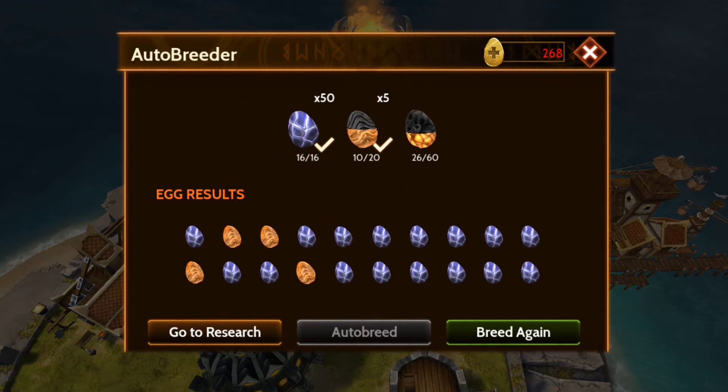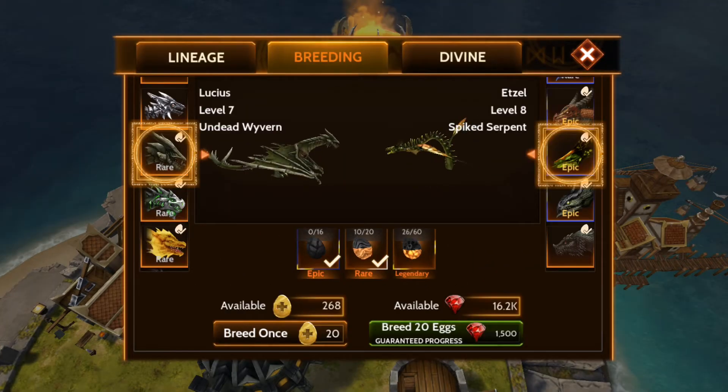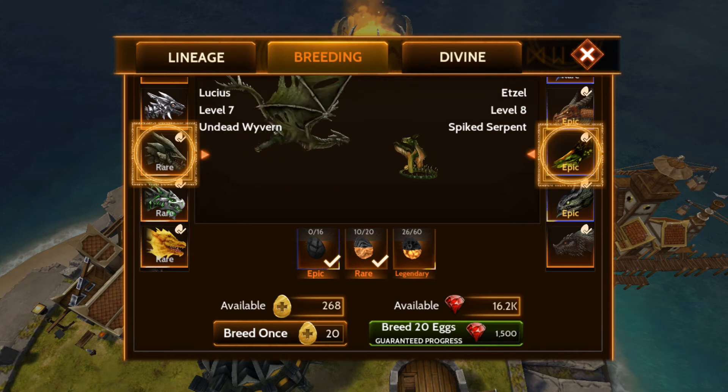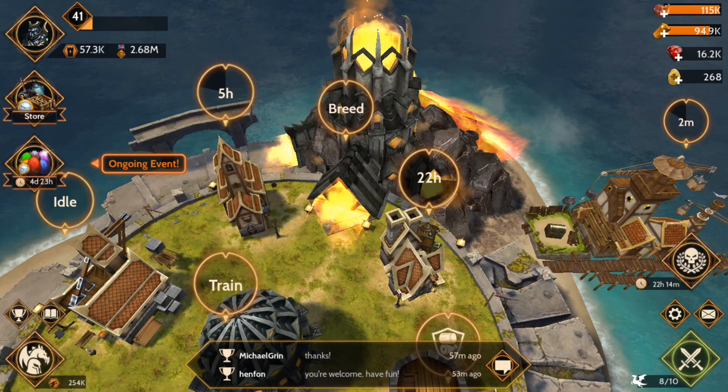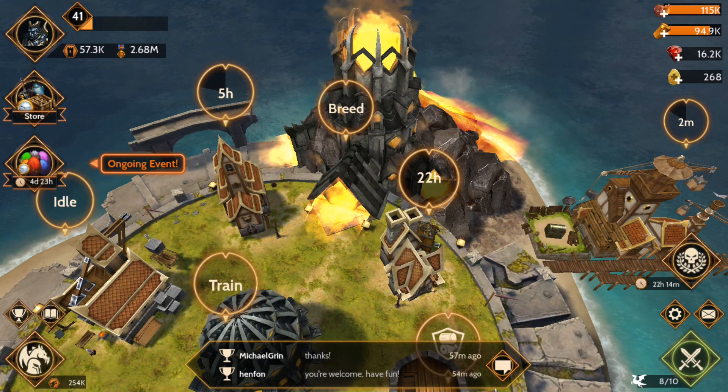Holy crap, that is an insane amount of egg tokens to not even make it halfway through, and I already had a couple of fragments. That feels a little bit broken to me. This has got to be the most I've ever worked towards a dragon and it's just going to be a sorcerer anyway — it's got to be really good for me to want to use it.